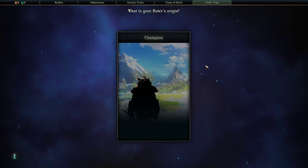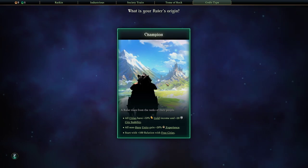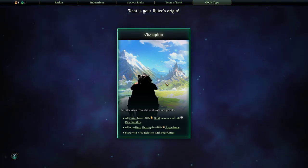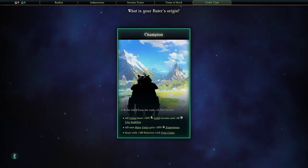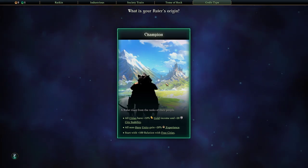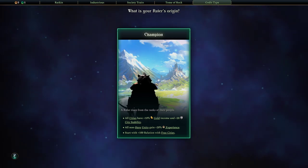We are going to become a rock people basically — these rats have learned to live underground, borrowing through anything, and they learned to use the rock to their advantage. We became a glorious industrious people. I was actually hoping to play a wizard but we'll do that on a different playthrough. We're going to be a champion because the wizards are coming back and I feel like I'm going to have to kill them all. Cities have plus 10 gold income and plus 20 city stability, all non-hero units gain plus 20 experience, and I start with plus 100 relations with three cities.